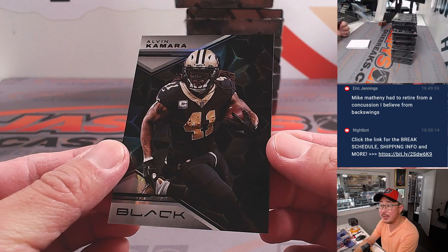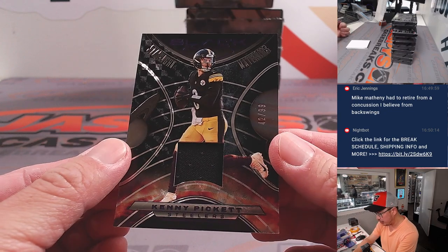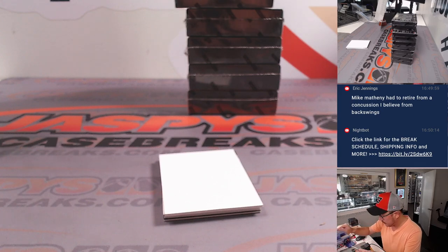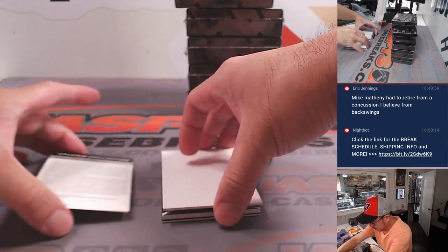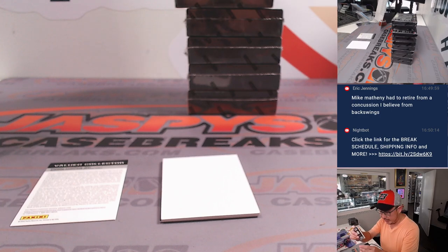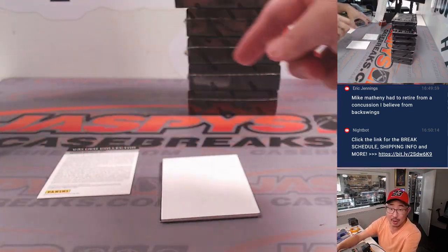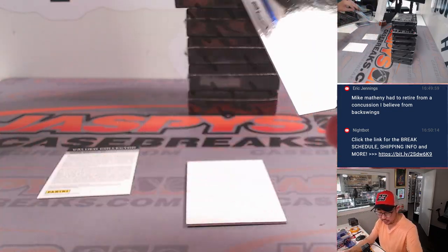This blank card will help slow-play some of the hits here. Here's Alvin Kamara for the Saints, and a Kenny Pickett — 42 out of 99 — Starlight Materials for the Steelers. That's going to be for Anton. And the numbered card down here is Jerry Judy, 35 for the Broncos.